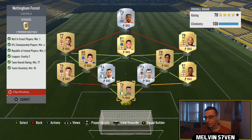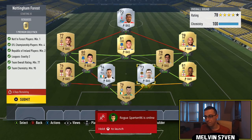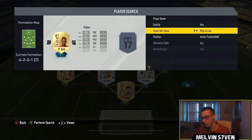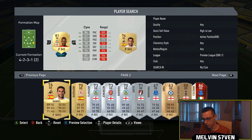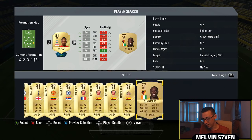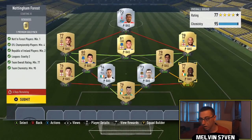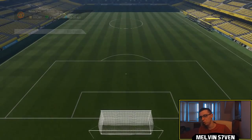We've got the Roy Keane Loan now and this one's very, very easy. You need some Republic of Ireland players - only 2 however. You need 4 Championship players. I've got a Striker from Nottingham Forest and the rest can be whatever you want. You need 2 League 77 rated - a very easy one. I've just used a bunch of English players. I'm just going to submit that. You only get a 7.5k pack for this but of course you will get that loan Roy Keane.